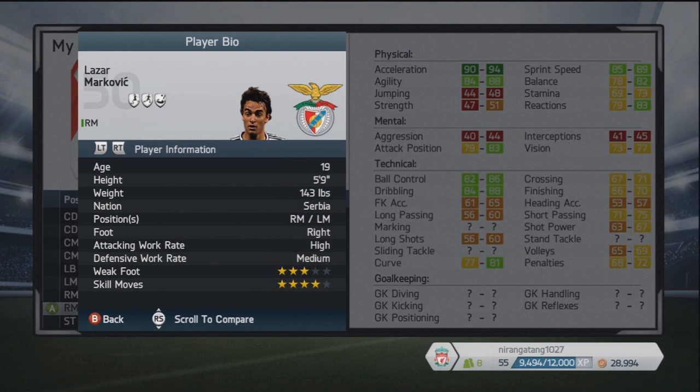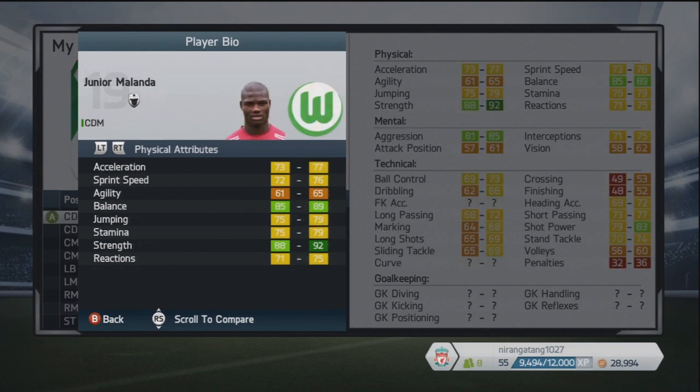With a curve of 77-81, he's only 19 years of age and can play on both wings — right mid and left mid. He's from Serbia, playing in the Portuguese league for Benfica, although he's recently signed for Liverpool, so you might not be able to get him in the first season. But three-star weak foot, four-star skills, with a high attacking work rate — looks like a very good player with a huge heap of potential on the next game.